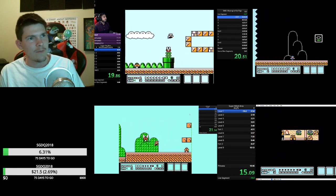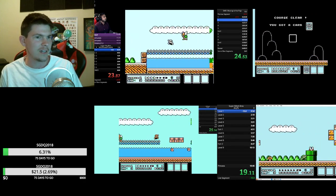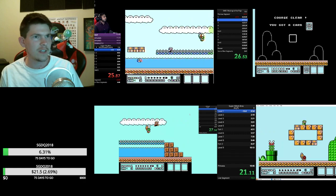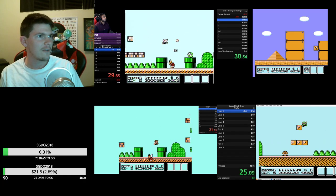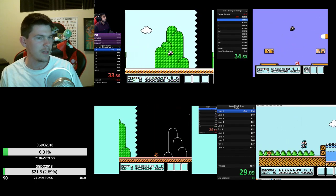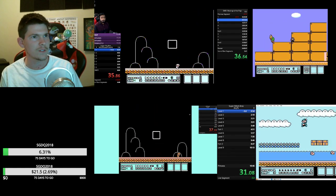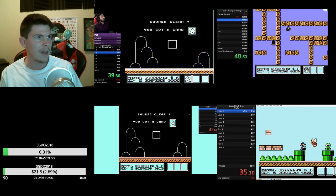Everybody took a death except for Bear this time. Bear got through again with no death — he has a frighteningly consistent run. I didn't see him die really in the other race either. He doesn't have the P-speed strats that some other people have come up with in other levels, although that was a really good one for level two, so he's definitely practiced that one.